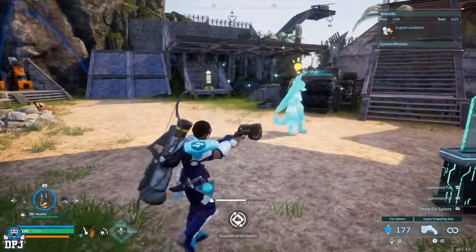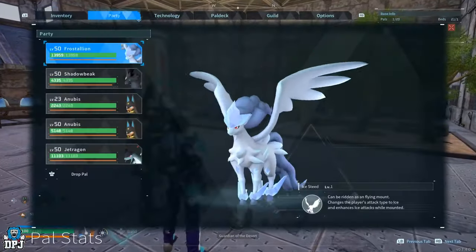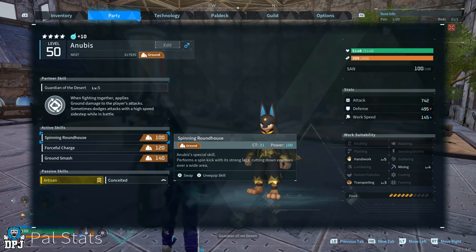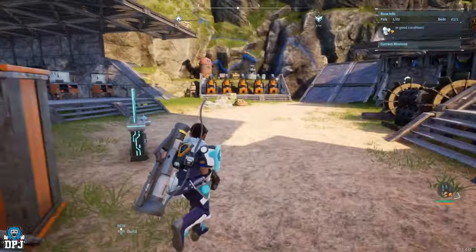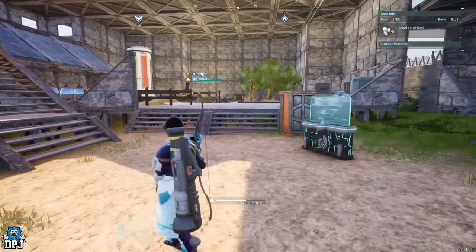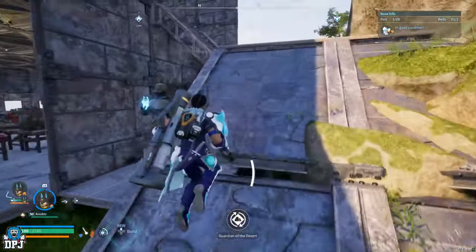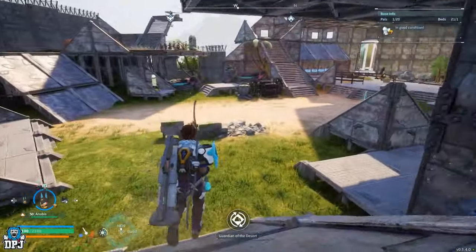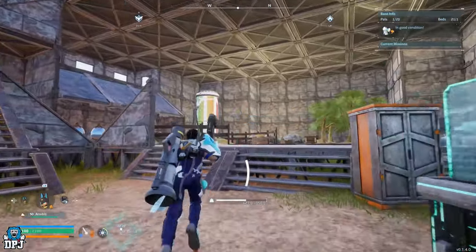You end up with this guy right here — the absolute work monster. It's also now level 4 in mining, and level 3 in transporting. Unreal work speed of 145 — he is by far the most OP PAL for working on your base. Crafting is literally not a problem anymore. I just wanted to make a short but sweet video on the most OP base PAL in this game. If you enjoyed the video, leave a like — it really helps. Subscribe if you want to see more, and I'll see you on the next one.